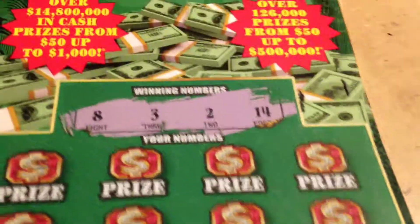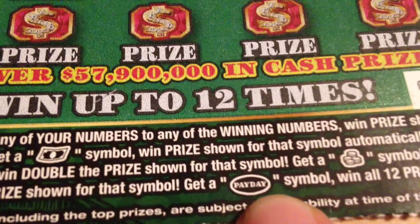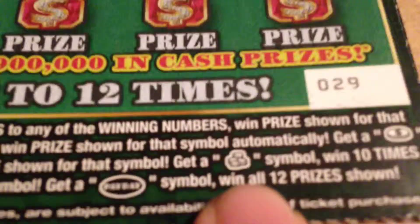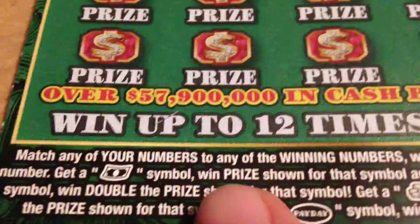Very quickly, let's see. We got 8, 3, 2, and 14. This is a matching game. Otherwise you can get these symbols: the floating bill — that's an auto win; the word Payday — I haven't got that yet, that's a win all; the stack of cash — that's 10 times; and the coin gets you double.